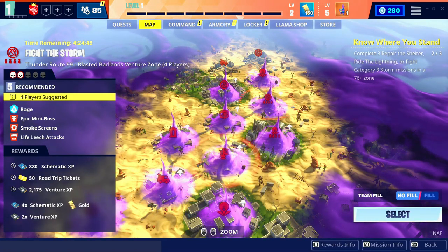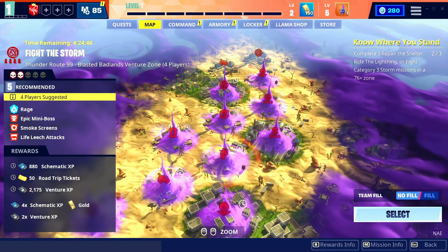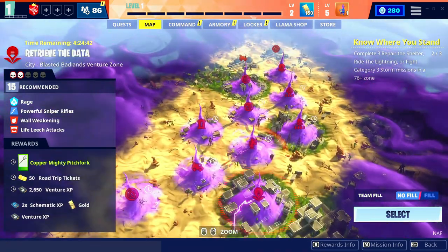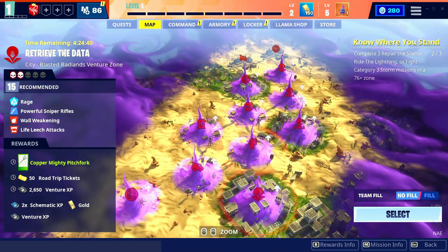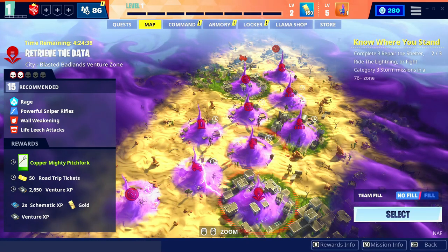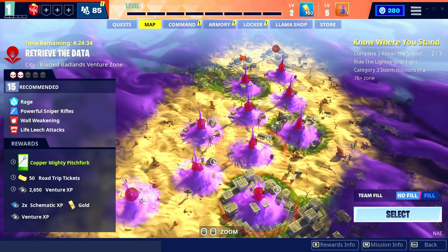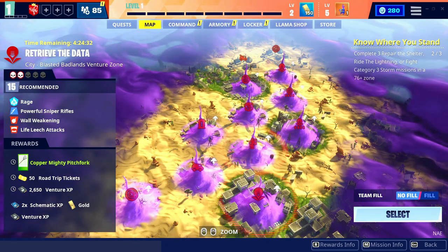What's up guys, in today's video I'm going to show you guys a very easy tutorial to load into power level 140 missions inside of Ventures, no matter what power level you guys are. This is going to help you guys get a ton of Venture XP, so that you guys can get the superchargers as quickly as possible, so let's get straight into it.